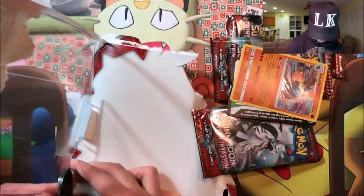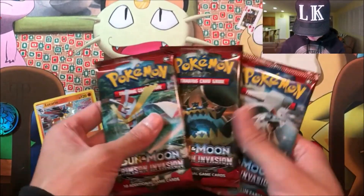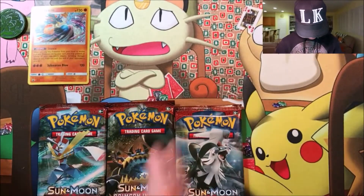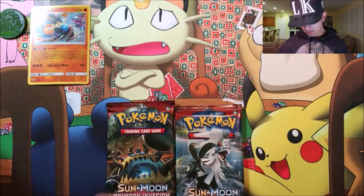For anyone who wants it, here is the code for that pack. Now let's get into the three packs — hopefully get some awesome pulls. There's a coin by the way. Let's open up the Ultra Beast pack, Kartana I think that's what it's called.